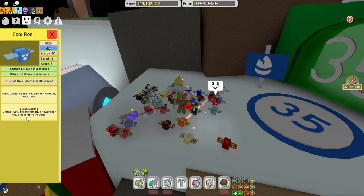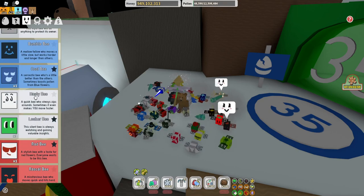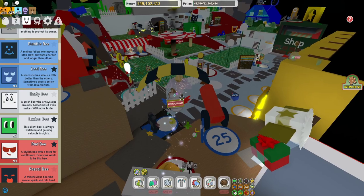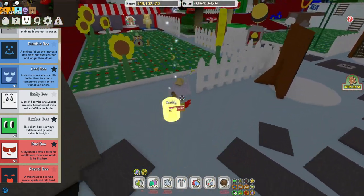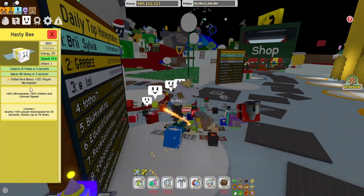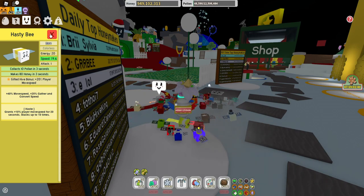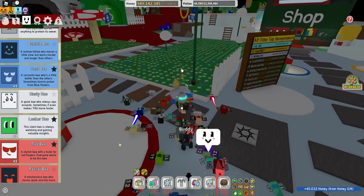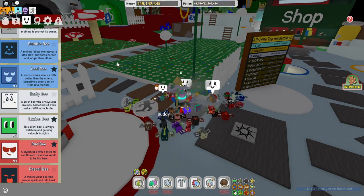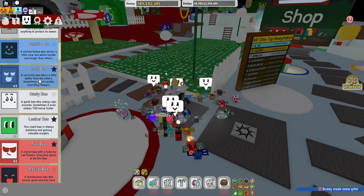The cool bee is actually really important because it's going to give you a blue boost - you're going to need that. The hasty bee gives you haste tokens, which increases your speed. You don't necessarily need that, but you could get one or two hasty bees. The gifted hive bonus gives you 20% player movement speed, which can be very important later on if you have the precise bee to catch targets.